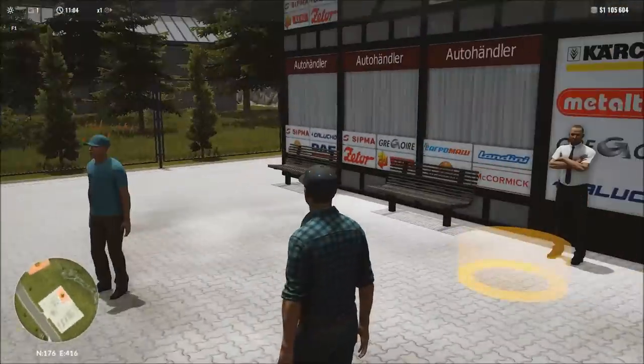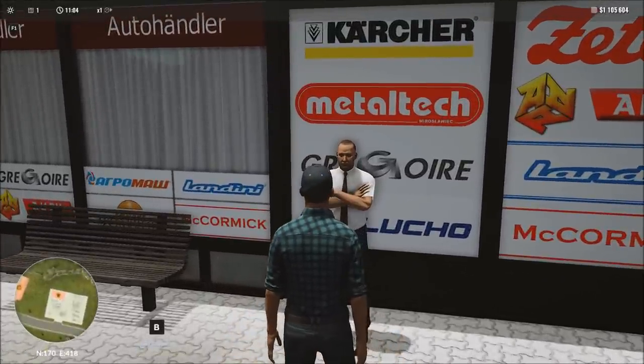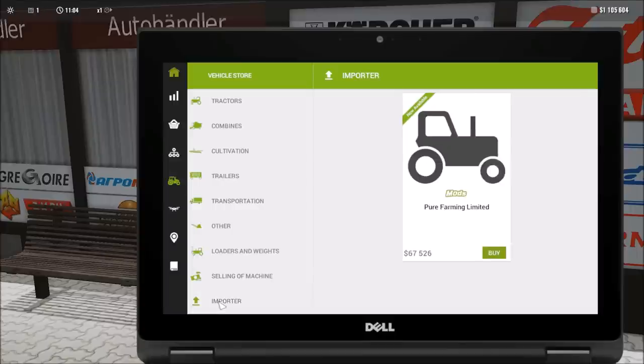He's waiting for us to buy something — apparently he's just going to follow us around the world as we go to different maps. I'm going to press B to buy machines. There's something a little different here. In our last video I talked about the 1.2 update to the game where we added workshop support — the first official implementation of mods through the workshop. Now we've got an importer option here at the bottom.